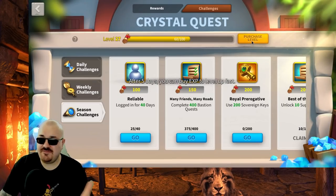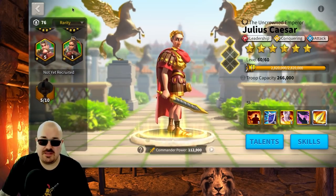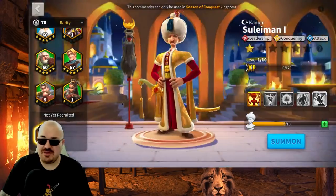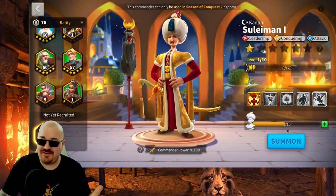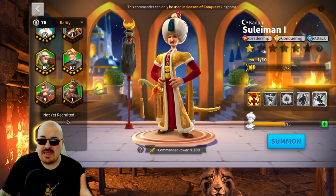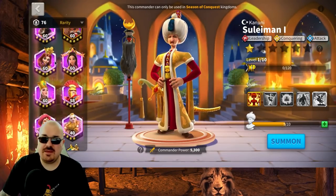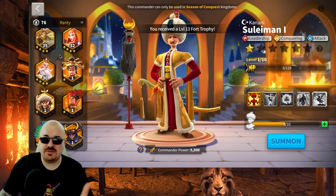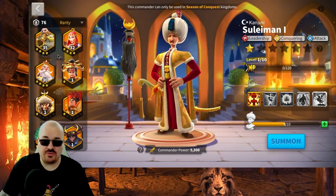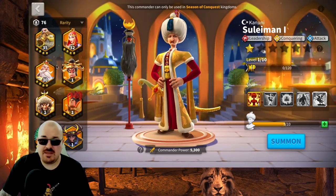I want to hit 200 before the passive opens, because in five days you can purchase levels — so instead of spending gems, I'd rather open keys. On this account, there is only one commander I haven't unlocked: Sulaiman the First. I need five more sculptures for him, but he's not in the list right now. It took me about two or three KvKs to acquire all these sovereign keys.